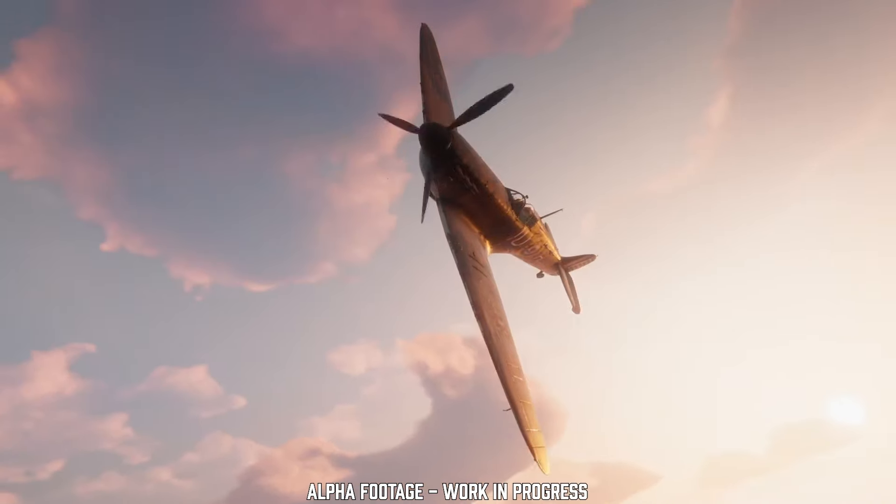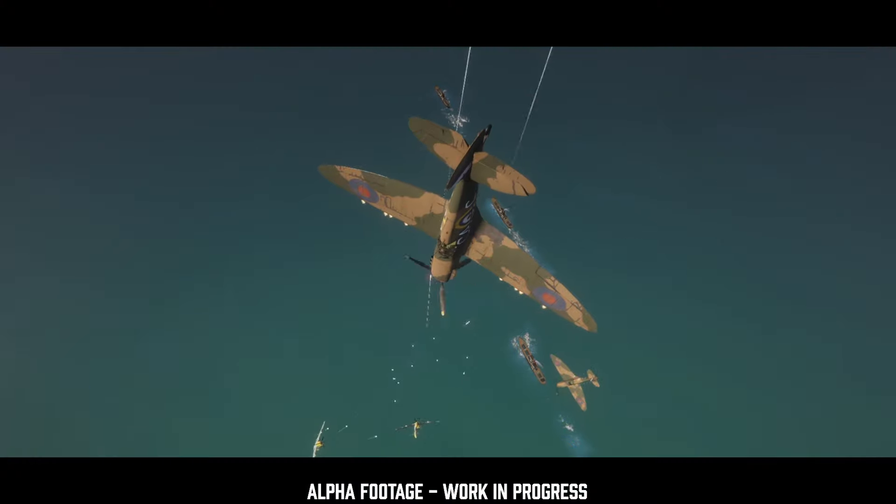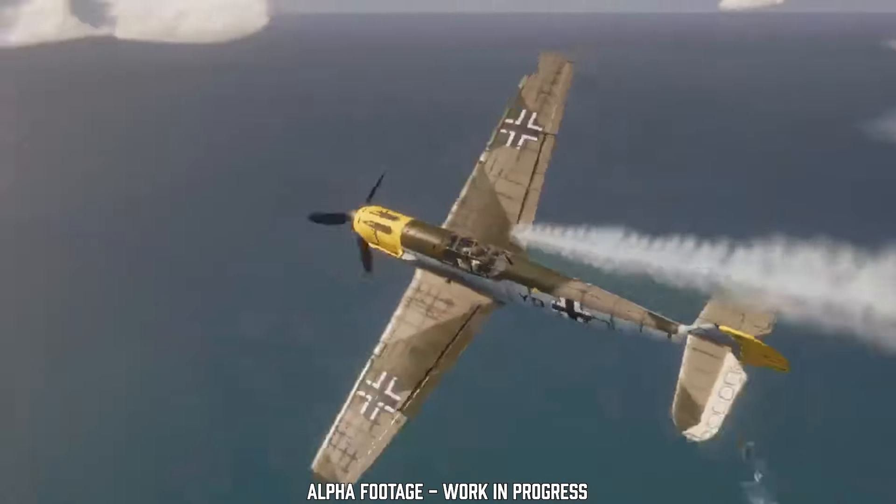Damage modeling is location-specific for every plane, and once you start to see a plane leak white or black fluid, you know that you have a radiator leak. A radiator leak will eventually impact your engine — your engine will produce less power, you'll have less thrust, and your plane will start to lose speed.